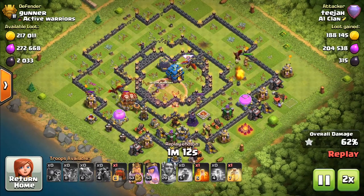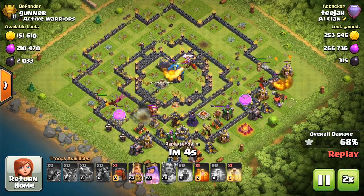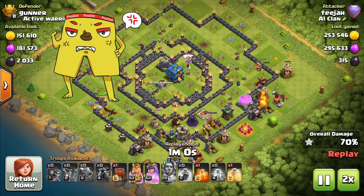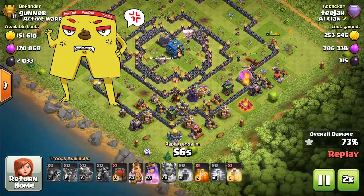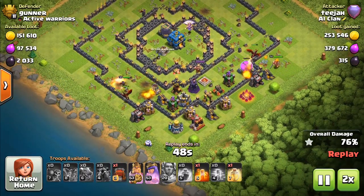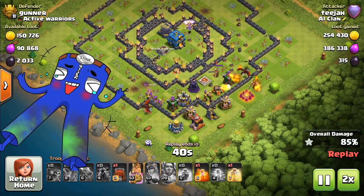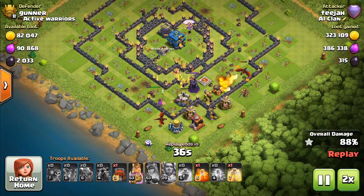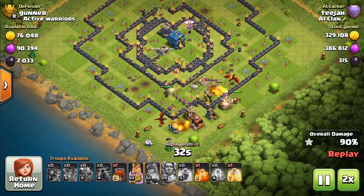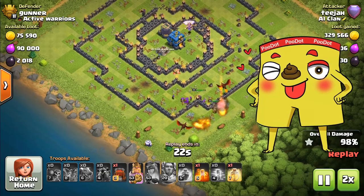We've got a Grand Warden and a dragon going past. This could be a close one as well. This is why I like the dragons instead of the Laloon attack — because the minions die quickly, but look, we've still got two dragons going strong.